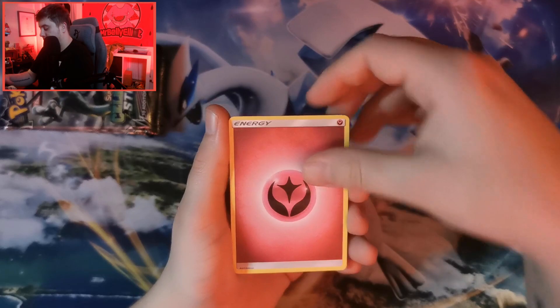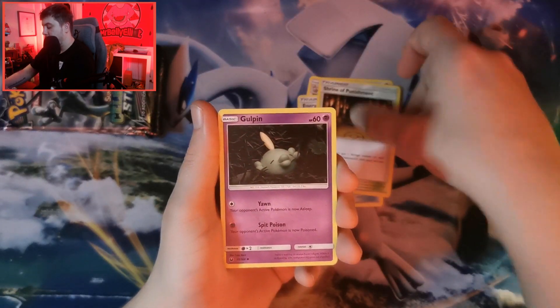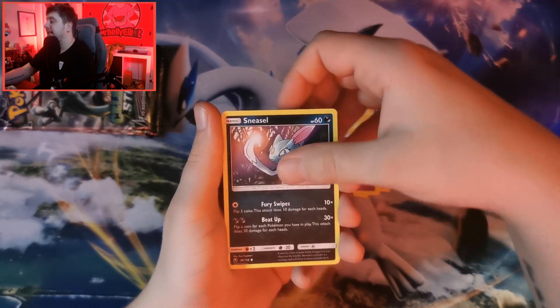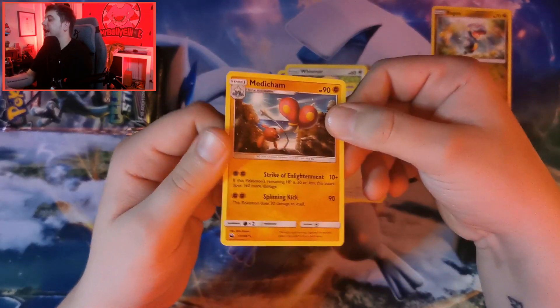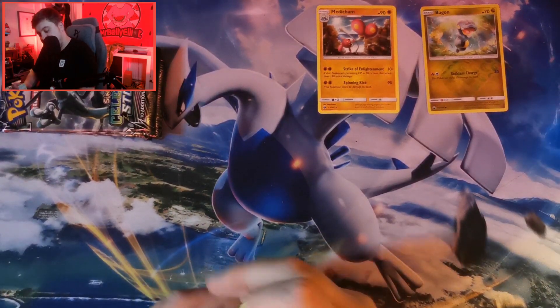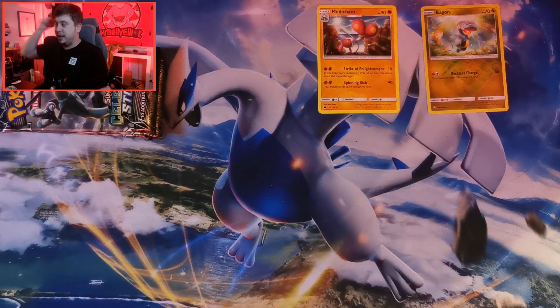Metal energy, fairy energy, Loudred, Energy Recycle System, Shrine of Punishment, Gulpin, Whismur, Shuppet, Sneasel, Whismur. Reverse hollow Bag on into a Medicham non-holographic there. Not too bad. And there is your code card for that pack - it lands on my shoulder like a parrot!